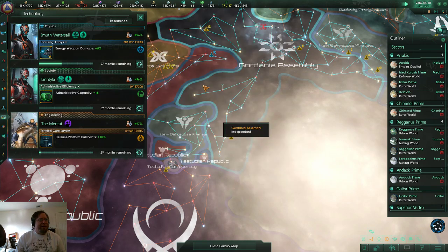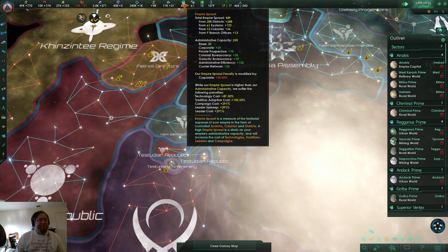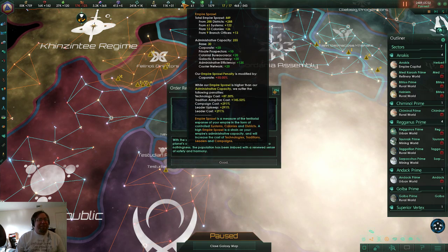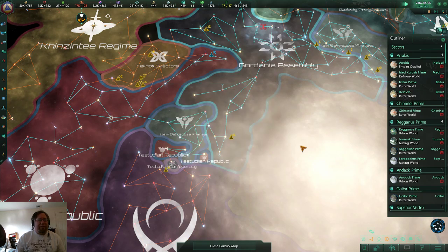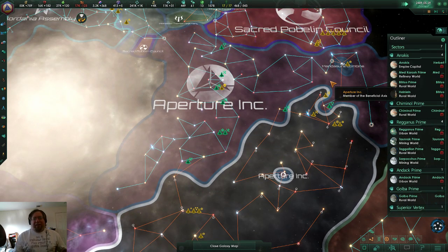Admin cap — I almost got 300. These guys are going to duke it out and they're not calling anyone in, so whatever. I'd wait another 10 minutes or so and if they haven't started calling anyone in — no War in Heaven.